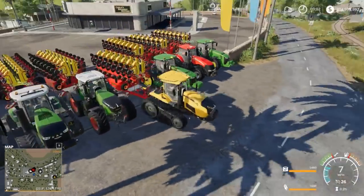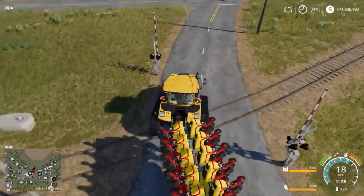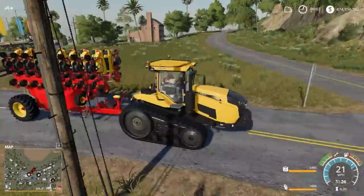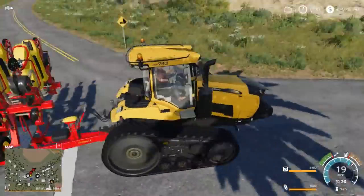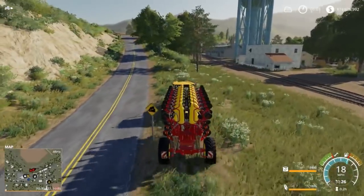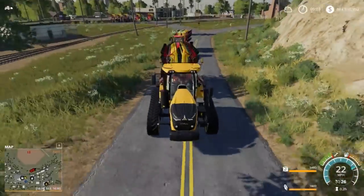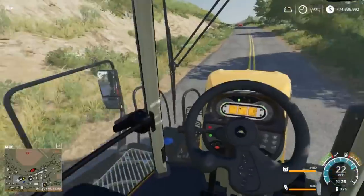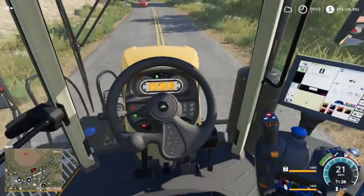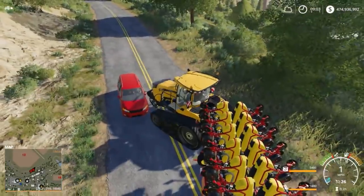So we're going to go ahead and pull out, and we're going to take off with this tractor. Now this is one of my favorite tractors in the game right here — the old 700, 743. Actually it's a Challenger, but just the looks on it are really cool. Now Landon should be able to keep up with me because he's going faster, and there's a car.